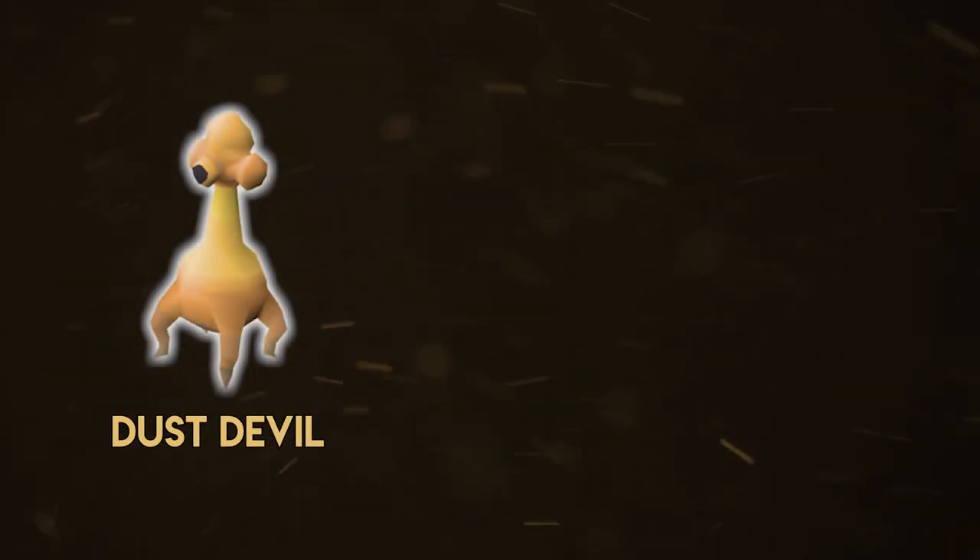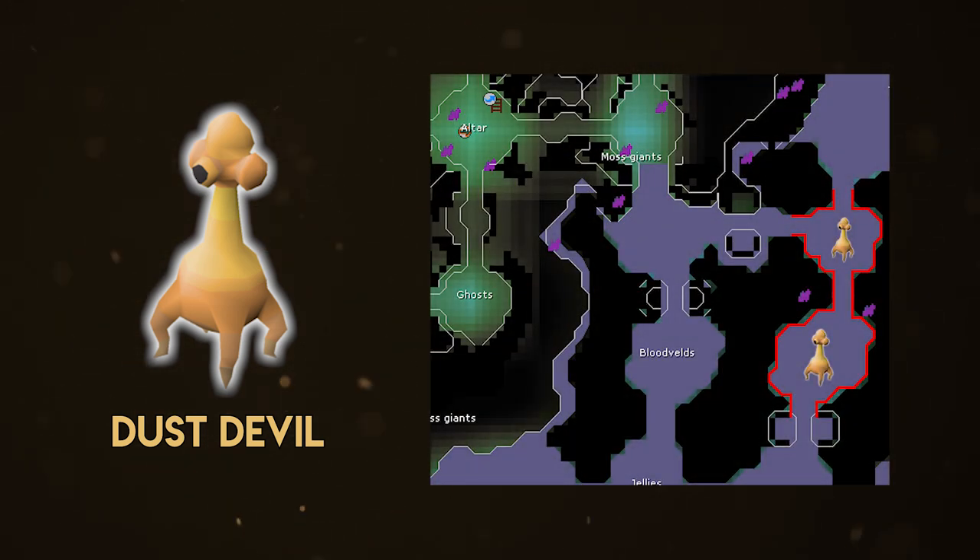Next on the list are dust devils, found in two locations. In the Catacombs of Kourend, the dust devils are a bit stronger. If you're looking for fast experience, you'll want to be bursting or barraging dust devils in the southern chamber of the catacombs — you can knock out a task in 30–45 minutes depending on your magic level. I highly recommend this if you're speed slaying. If you're meleeing, the northern dust devil chamber has five spawns; you can attack each one and AFK for a couple of minutes while they die, then pick up your loot.